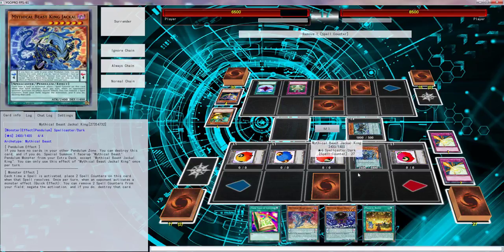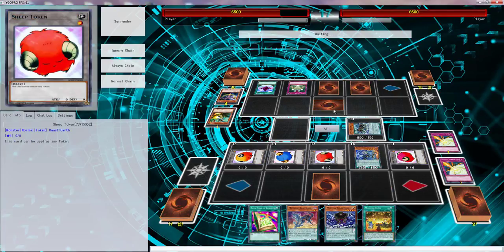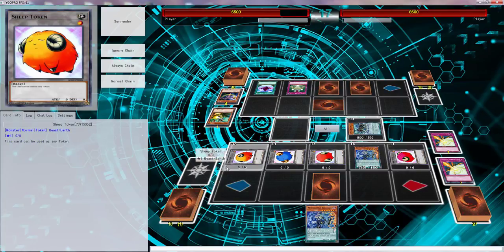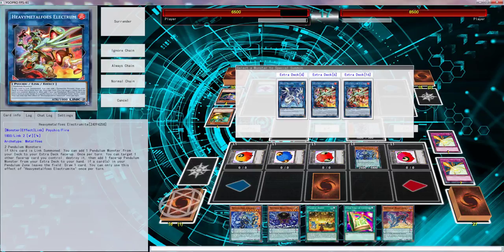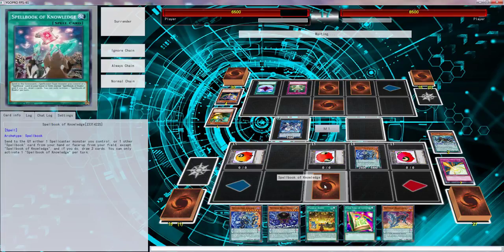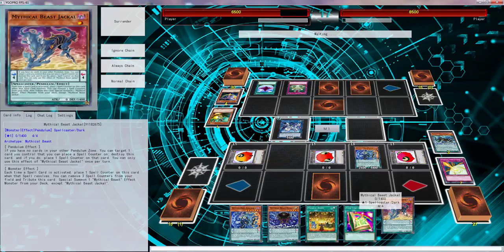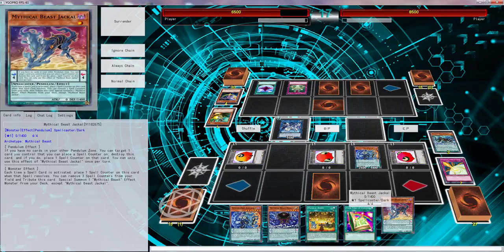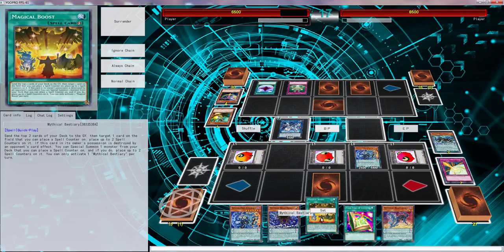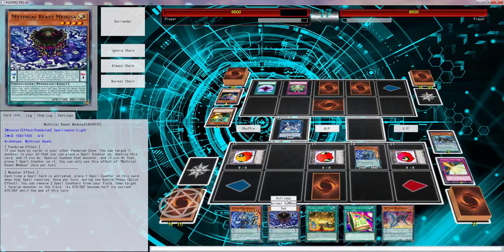I think this is the time now. Let's add King Jackal back. Let's go Proxy Dragon. Yeah, we gotta go Proxy. Then I can normal summon this and special summon a Mythical Beast from the deck. But what Mythical Beast? Actually I can't do that. Let's just do this — let's get that young man out.